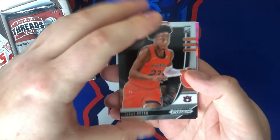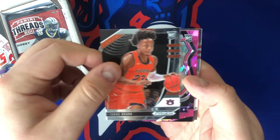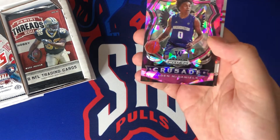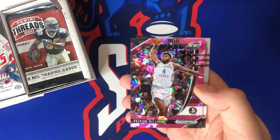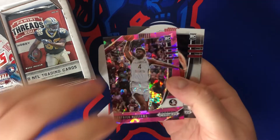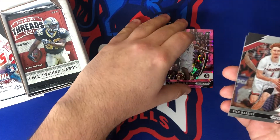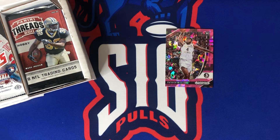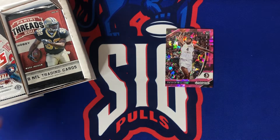Two pink ice! We got a Corey — Jada McDaniels pink ice. Patrick Williams — not bad, fourth overall pick, a little bit of a notable card. Nico Manion and Onyeka Okongwu for the Atlanta Hawks.